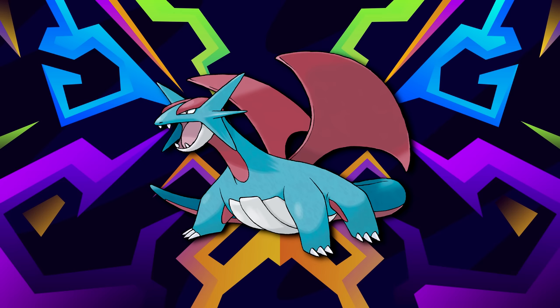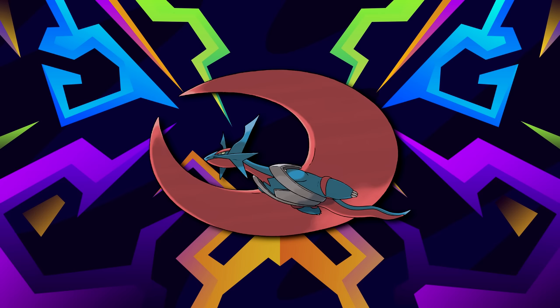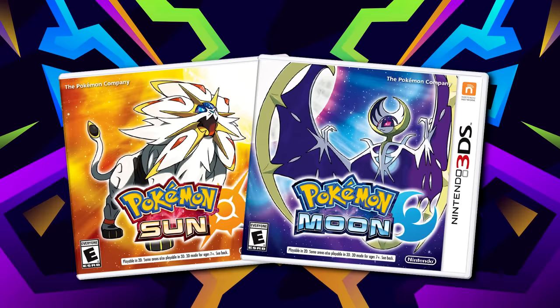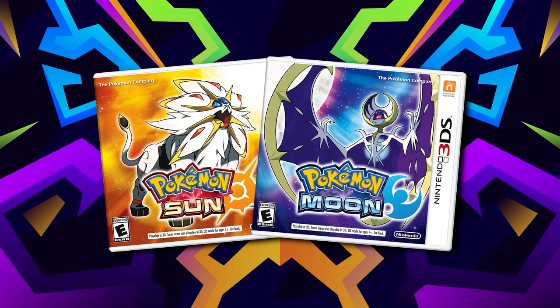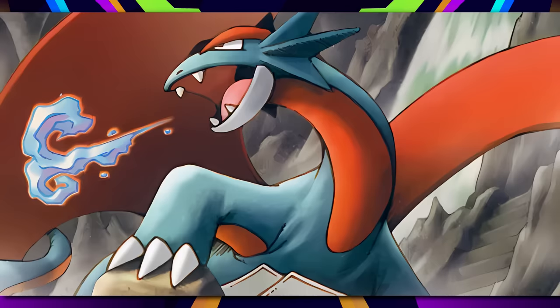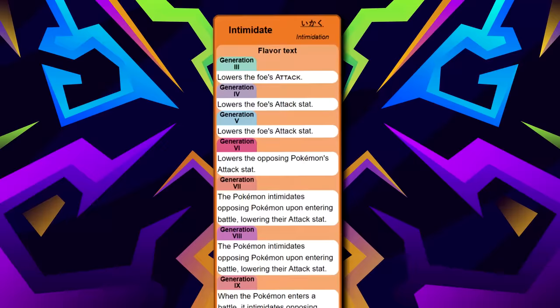One of the most terrifying dragons in all of competitive has easily been Salamence, our number 5 entry. Whether it's its pre-evolution or its Mega Form, most of you are probably aware of how broken Salamence truly is as a Dragon type. I do want to mention that Salamence IS available very early in Generation 7 due to the SOS feature — you can obtain Salamence as a level 12 on Route 3 through this. Despite this one rare exception, Salamence is still almost exclusively a late-game Pokémon, so I am counting it on our list today.